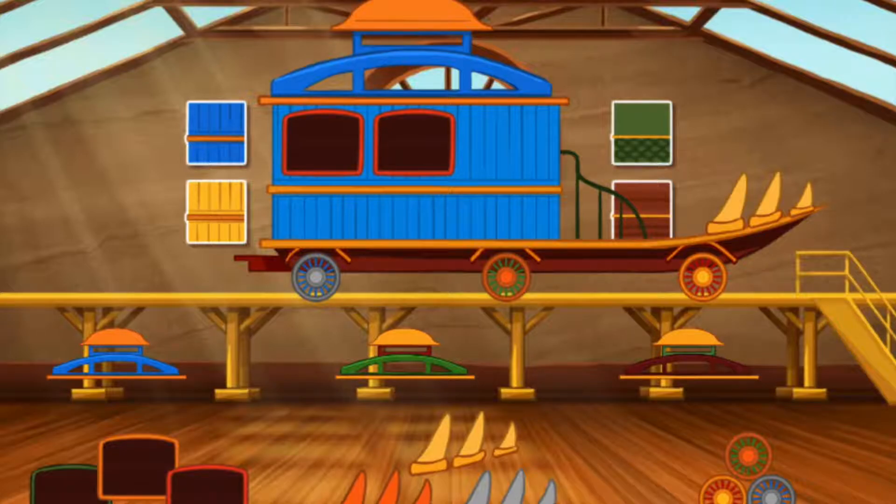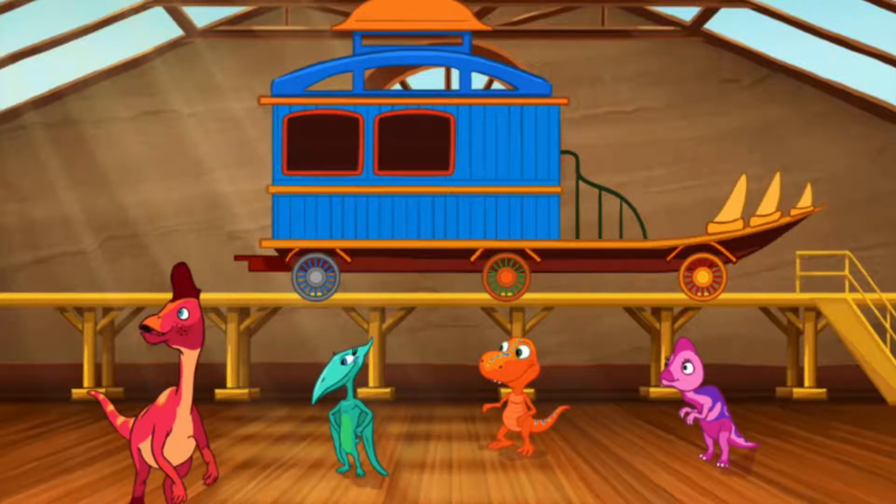Now that's a nice train. Now let's add some passengers. Choose and drag a dinosaur to your train. Click the green arrow to move to the next step.